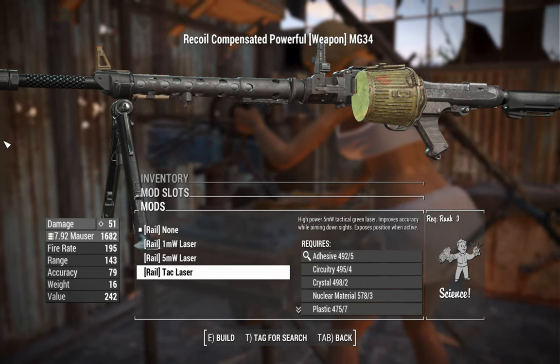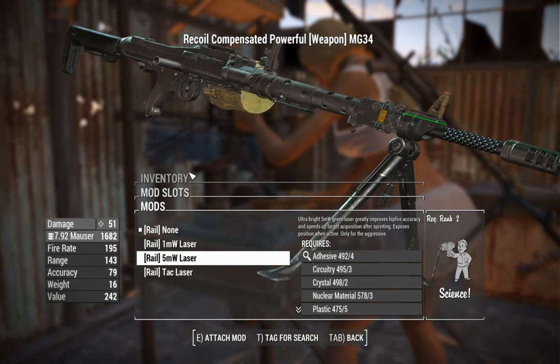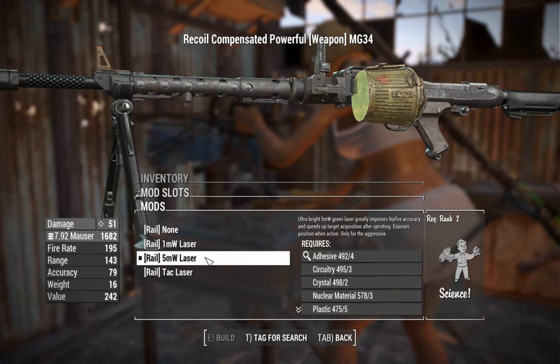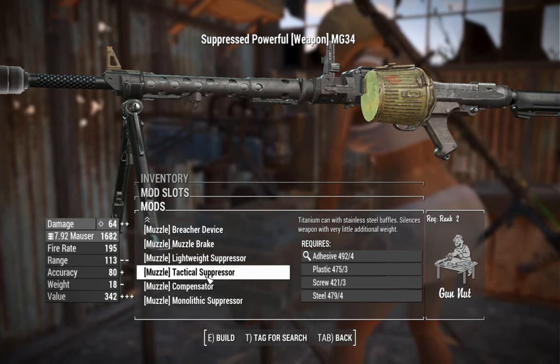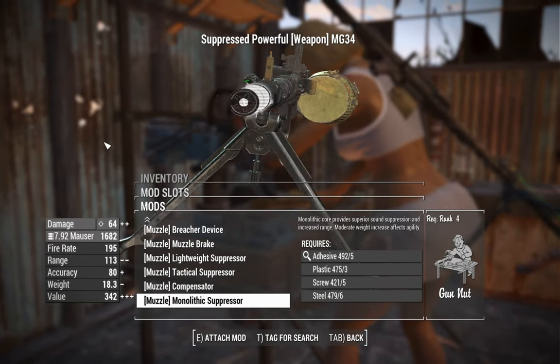We've gone straight over to lasers, which attach on this side — there's a green laser beam option. This one's also green. That one's red. Let's go for the 5 milliwatt laser, because that's better — it's five times better than the 1 milliwatt, right?